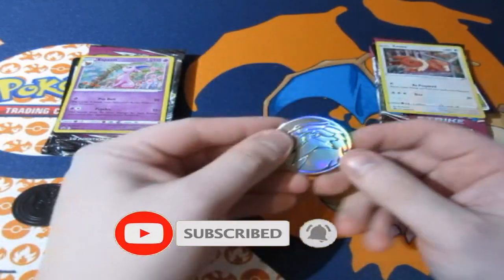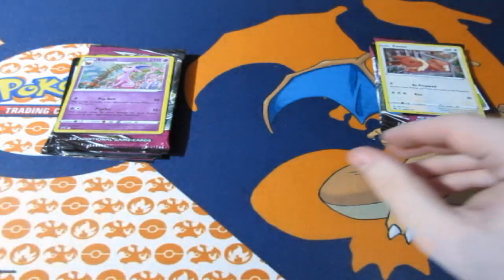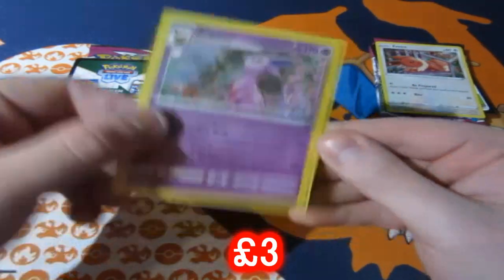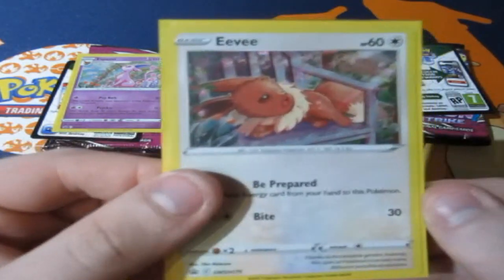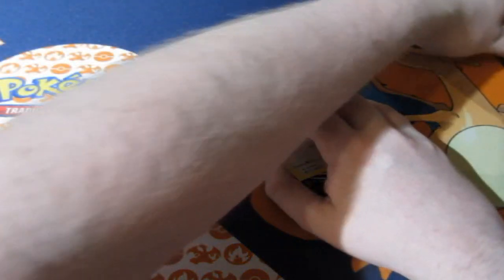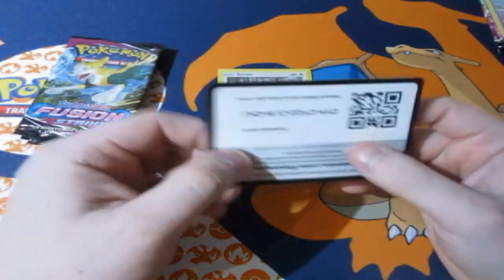Both blisters contain the anti-coins, which are nice, and of course your Eevee and Espeon promo cards. Now, I really do love Eevee more than Espeon. Espeon has been an absolute nuisance for me lately thanks to Evolving Skies, so I'm hoping Eevee wins.